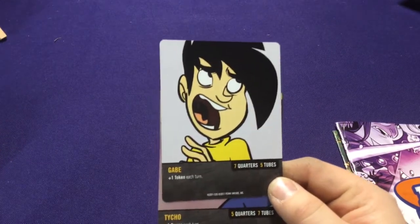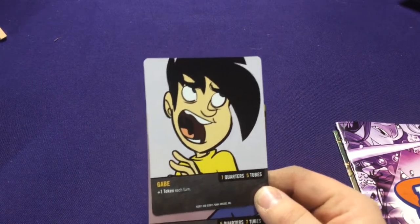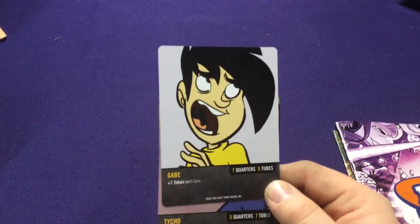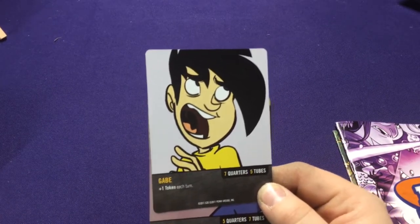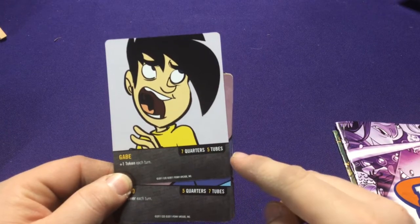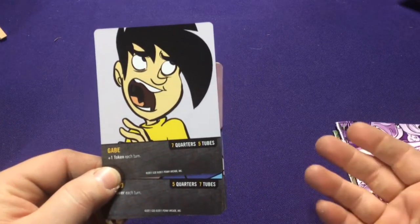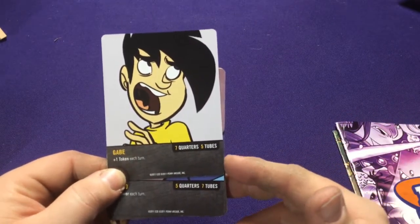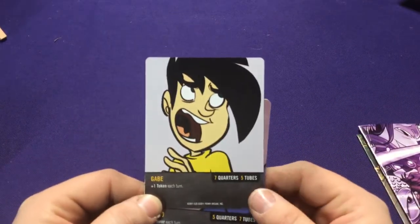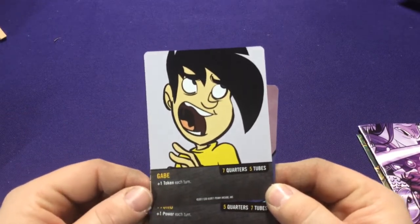If you're familiar with deck building games, everyone starts with the exact same cards, but here each character gets a slightly different setup. You always draw from the same card pool, which keeps things fair. The key distinction is quarters versus tubes: quarters are your currency and purchasing power, and tubes are your attacking power. There are two types of cards — one that uses one, one that uses the other.